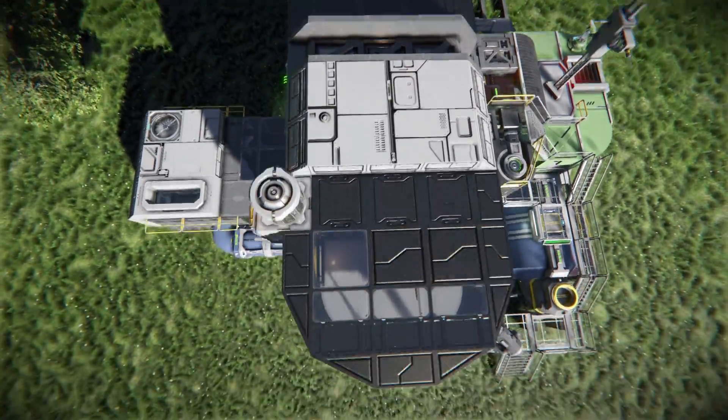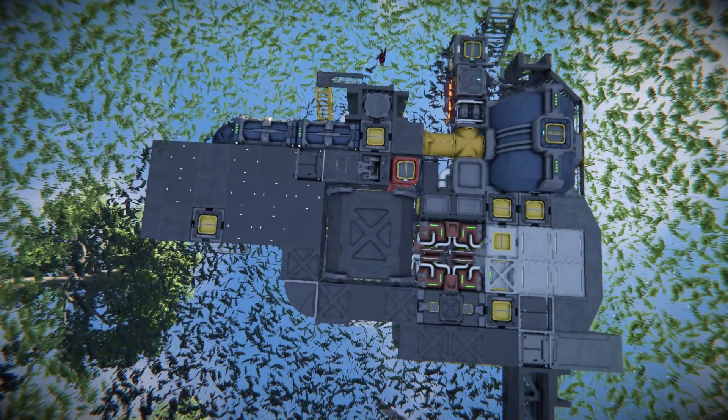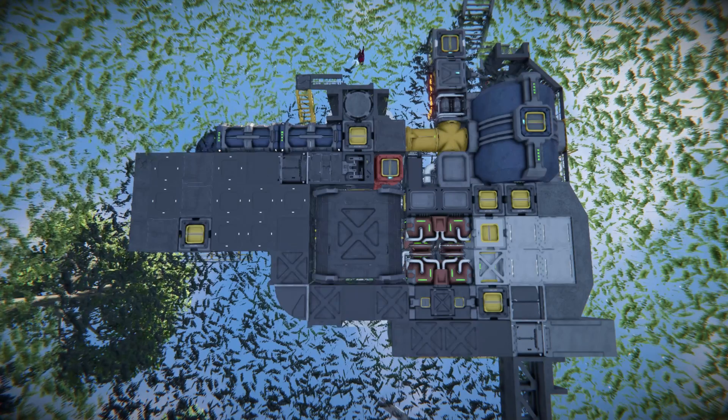Coming all the way down underneath it, we see a lot of the gubbins to make this thing work. There's a large cargo container, there's our hydrogen tanks, there's our modules, and a couple of connection points. You could connect up to something else further down into the ground if you want to dig it out and connect everything up.